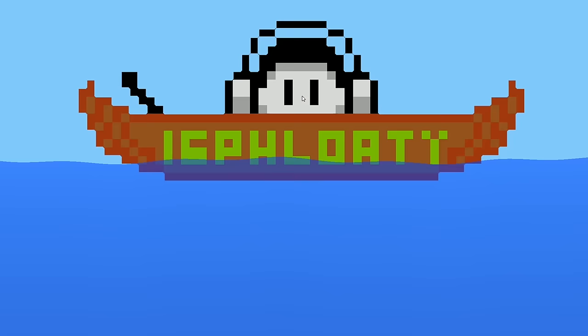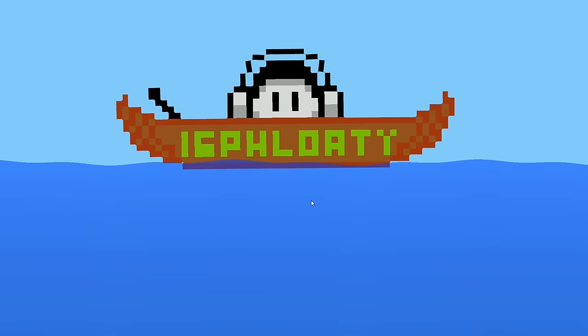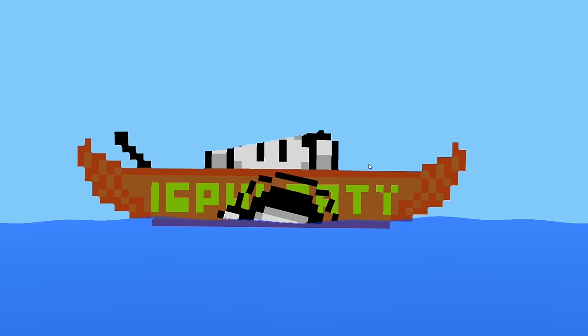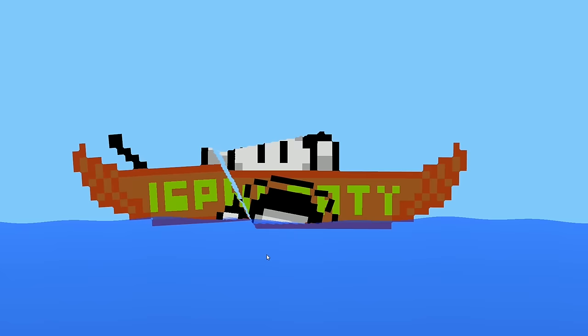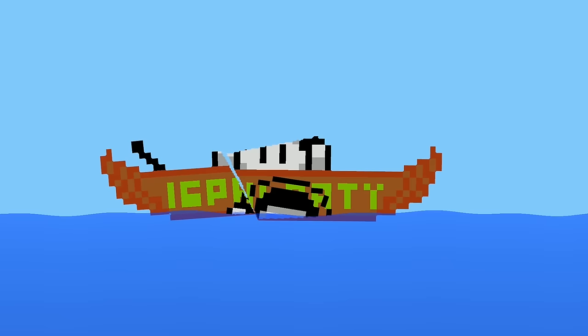Moving on to creating your own custom ships — this is the fun part because you have limitless possibilities. I created my own little ship called the IG Floaty, which I think looks pretty cool. Let's go ahead and spawn it in. As you can see, it does a pretty decent job at floating and looks pretty good. We can sink it — let's pierce through and cut the boat in half and watch it sink. My head actually fell off forward, which I've never seen before. It may take a long time to sink since it's a big boat.